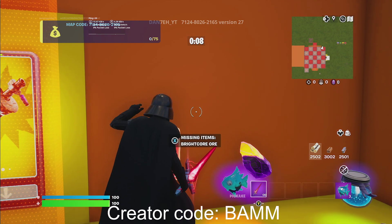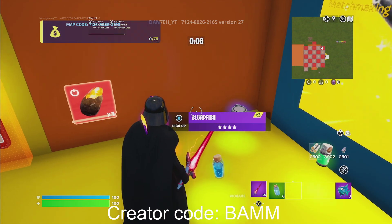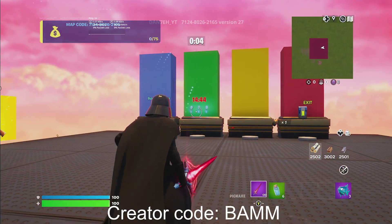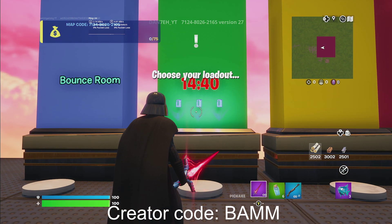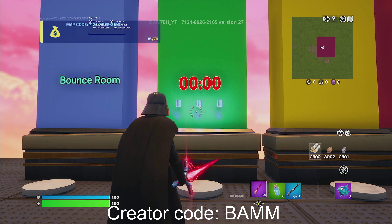Once you load in, go ahead and go to the corner over here by the legendary weapons. Go ahead and do an emote, then make sure to pick that up and interact with it. You will be teleported to a room where a 15-minute timer will start — go ahead and wait that out.